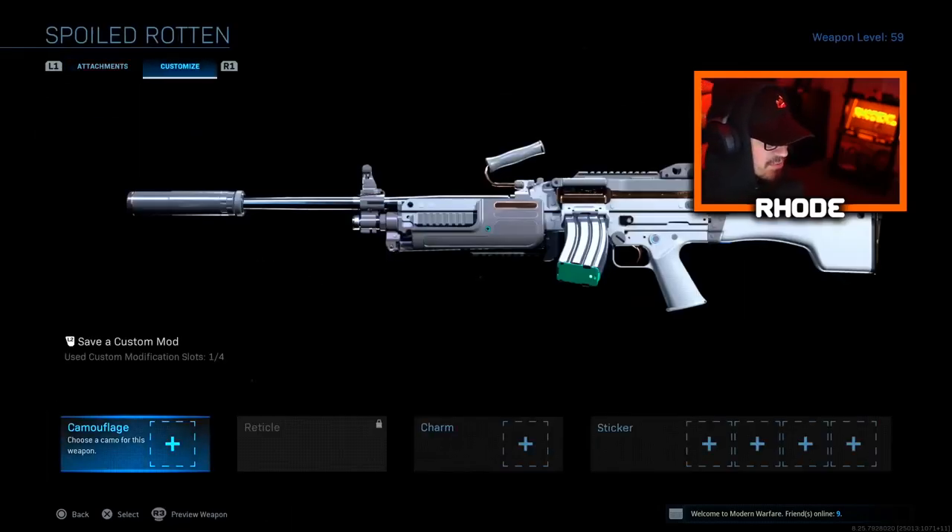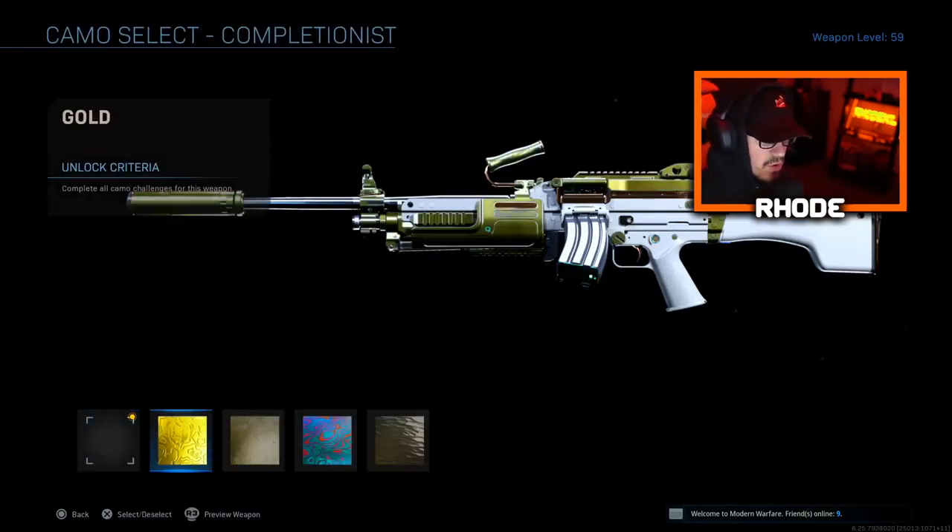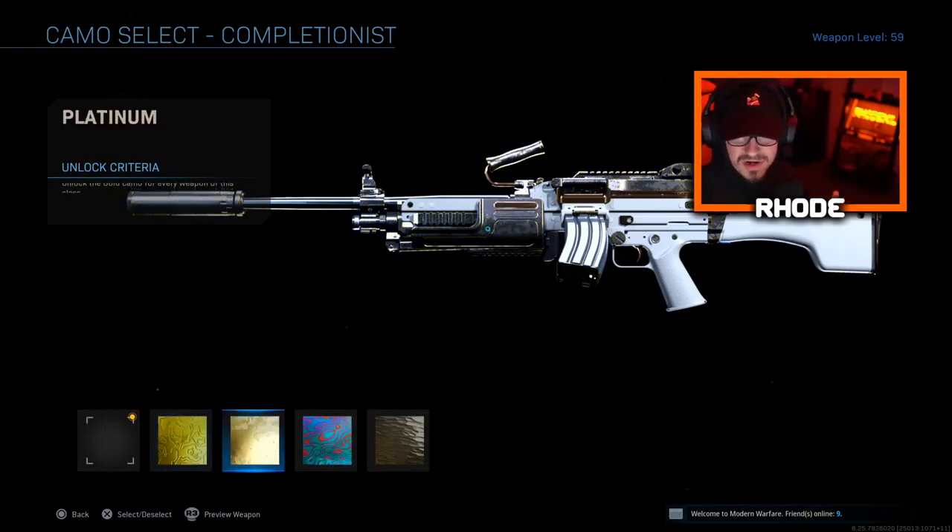Let's get right into the camos and go over the attachments. For the gold camo — this might be my favorite — look at that, gold is crazy. Platinum looks good too, makes the magazine and monolithic suppressor look great. Damascus is super clean as well. And obsidian — that one doesn't look that good. But Damascus, platinum, and gold look absolutely fire. I used Damascus for the gameplay. Let me know which one is your favorite: gold, platinum, or Damascus.